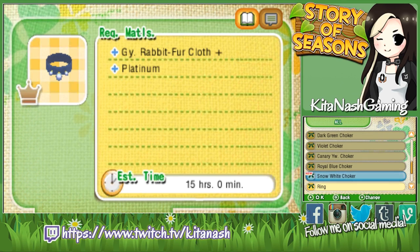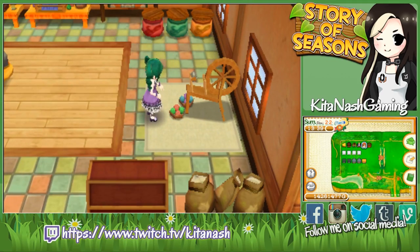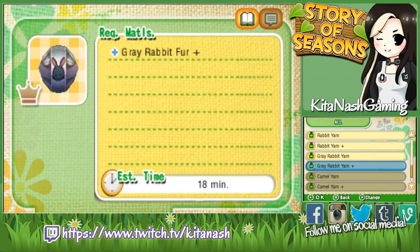I need Gray Rabbit Fur Cloth Plus, so I'm going to go get that. I don't have any of that yet because my rabbits aren't that great yet. That's annoying — I don't know when I'm going to be able to get that.